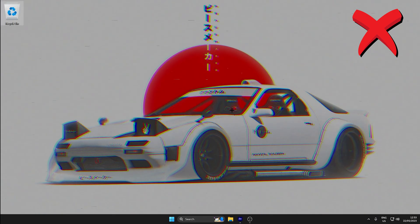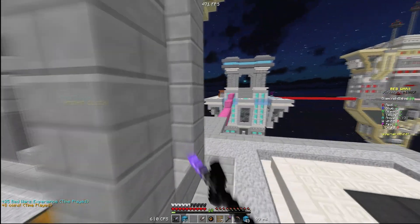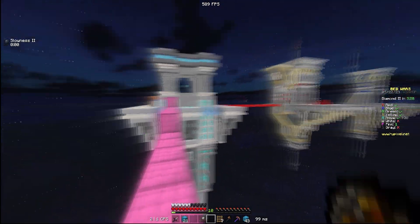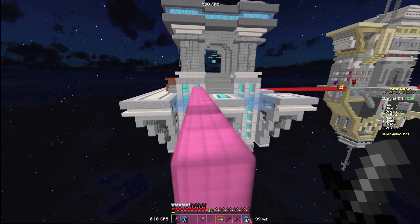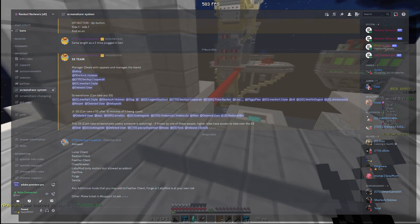The same thing applies for modifying your mouse software. If you do not comply with the screen share, whether it be not replying, purposely wasting time, or disconnecting from the AnyDesk during the screen share without a reason, it is also not allowed. See more information in the hashtag screen share system channel.